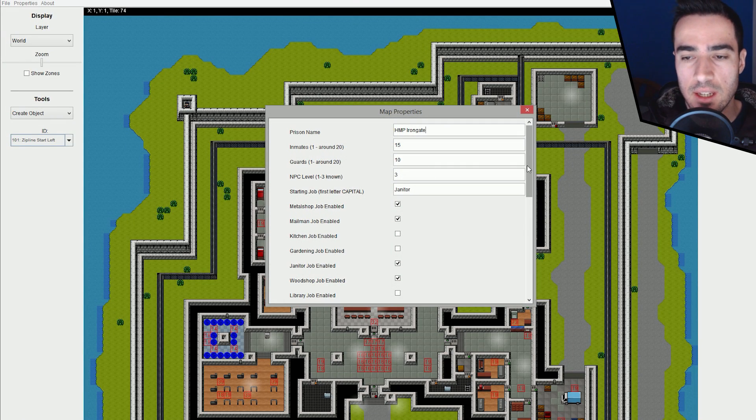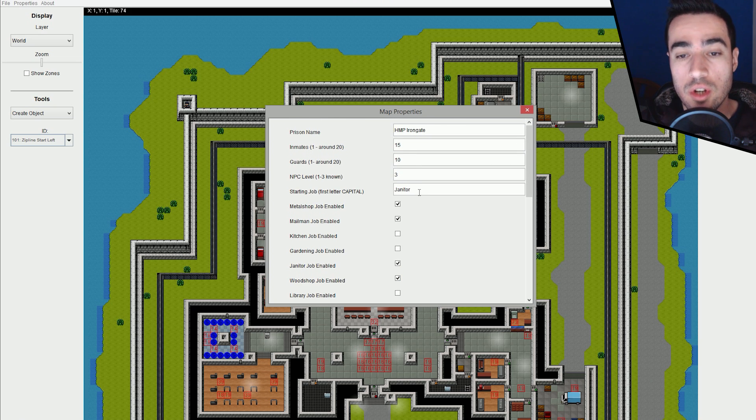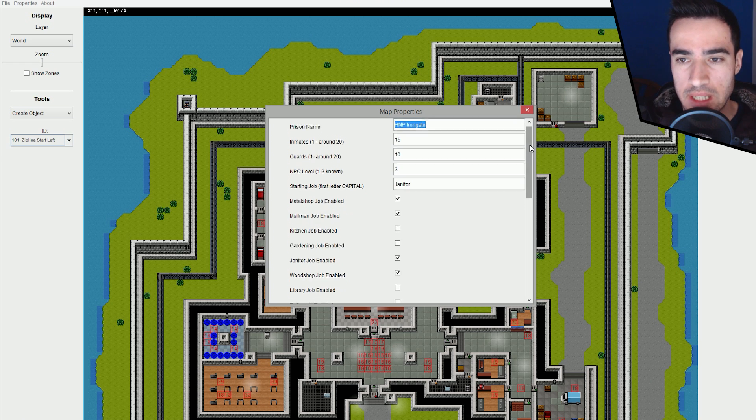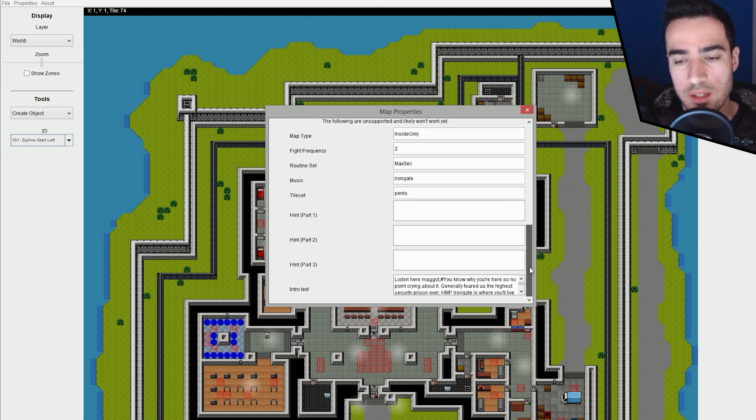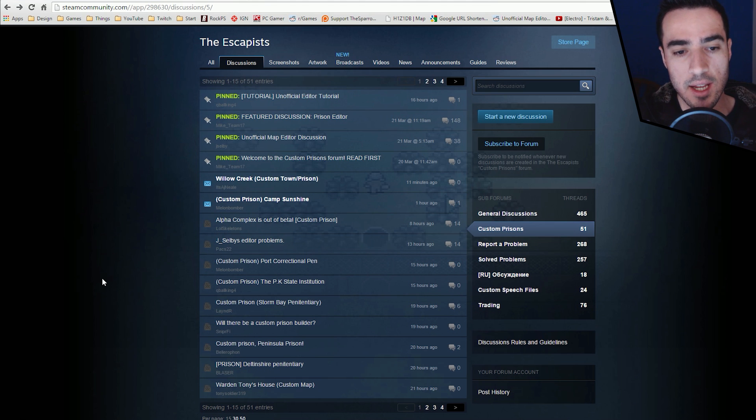If you come here to the properties, you can define a lot of things in the map you're creating — for instance, you can set the metal shop job enabled or not, define what jobs you have in the map, what job the player starts with, the number of guards and prisoners, and the NPC level which probably relates to stats. You can give it a name, though it will always be named after the map you replace. I absolutely encourage you to check the forum and play some custom maps, give them a rating, and leave feedback.